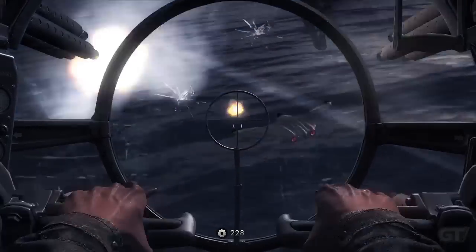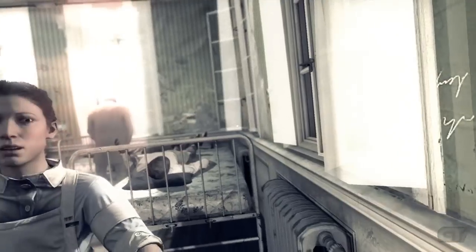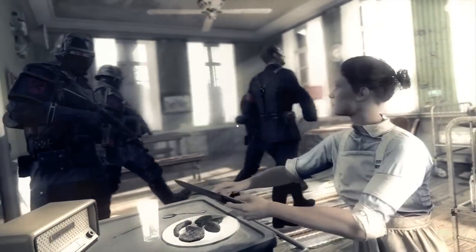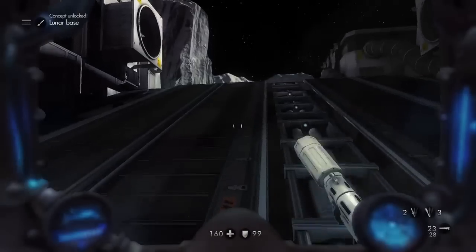After an extended introduction that involves fighting against suspiciously advanced German military technology, BJ Blazkowicz awakens from a coma in a Polish hospital and finds himself face-to-face with the New Order. What this means is that the war has been over for years, and Nazis are on top of the world — in fact, they're on top of the moon as well.